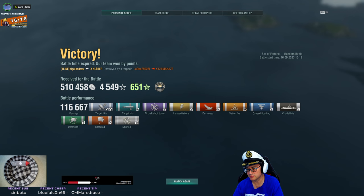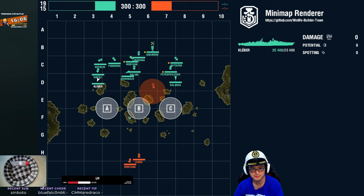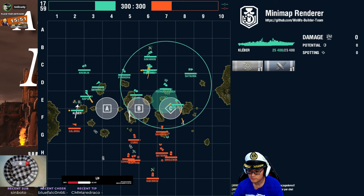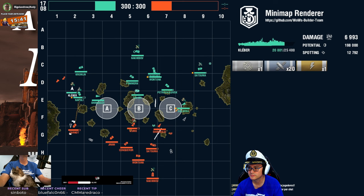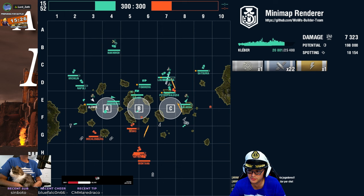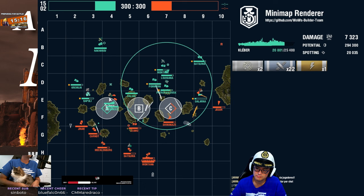Apparently you can even citadel a Stalingrad or Moscow. The Jinan was a pure gift — I don't even know why he smoked up there. The Smolensk sitting in smoke in the cap I can understand. Lucky for you he was angled the way he was. In another match with Kleber, I caught a Stalingrad or Moscow broadside, popped a reload booster, 19 citadels, and he was dead. I'm just amazed you were able to YOLO things with your guns — I expected torpedoes, but it was more just YOLOing cruisers with guns.